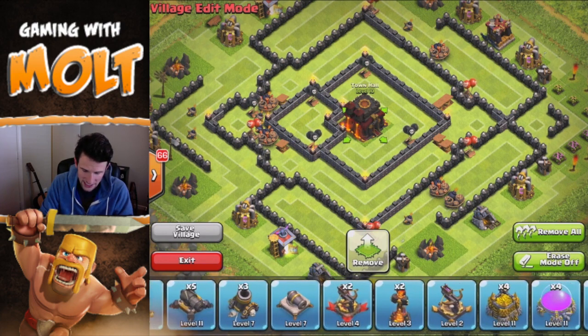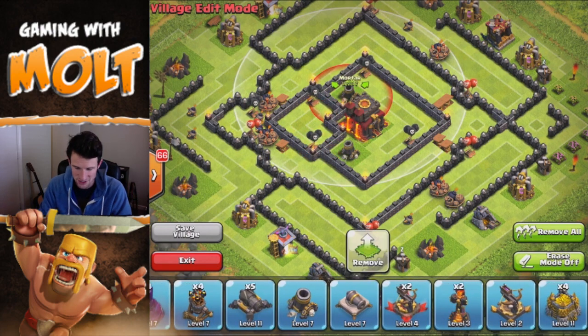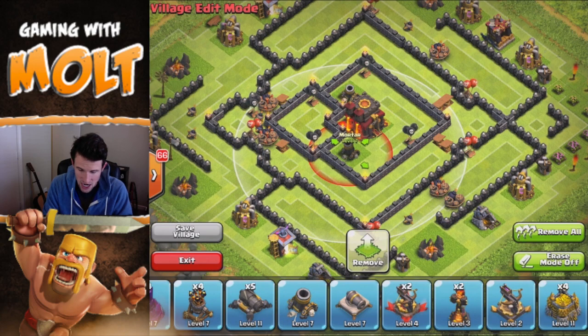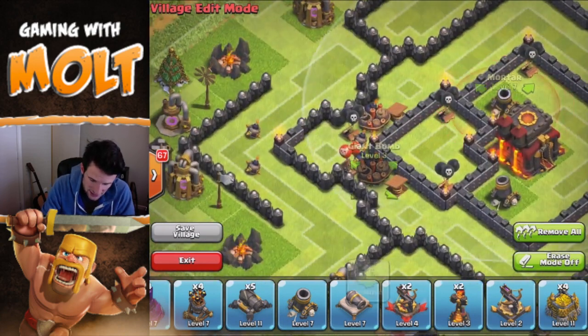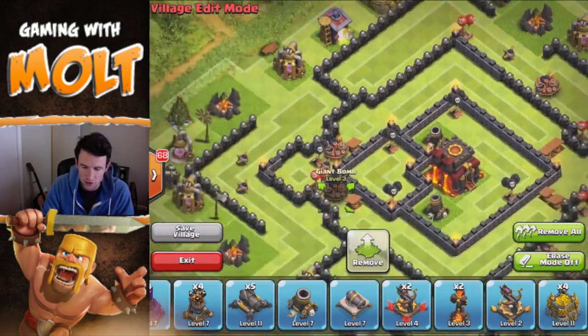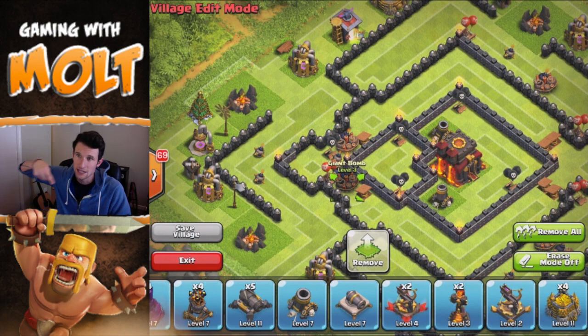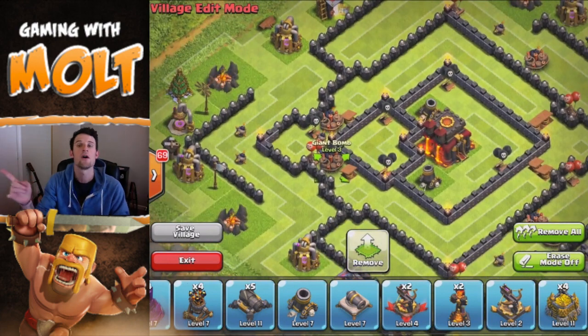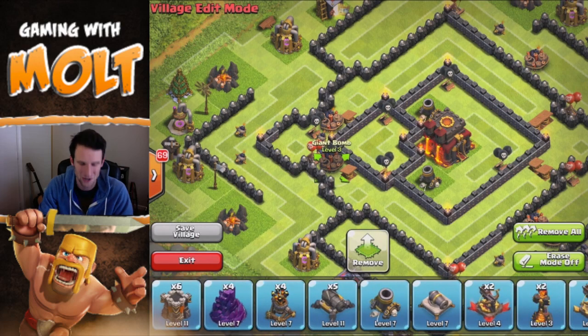We're going to bring in our mortars and put two of those on either side, right here, just to keep them protected and to allow them to cover a pretty good amount of the base — especially this little inner ring. As you can see, this inner ring goes all the way around, which is used for kiting. When you have an inner ring like that, a lot of times the attackers will just go all the way around the base and while they're doing that, they're just getting shot at by all of your defenses, which is exactly what we want.